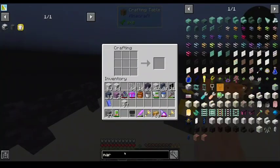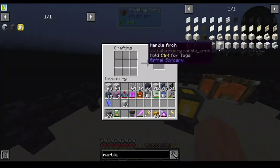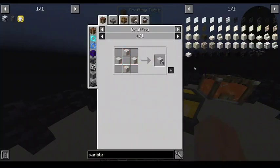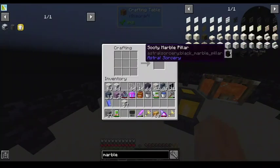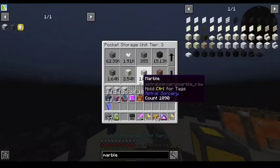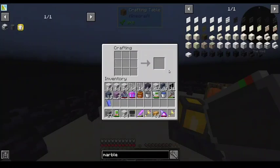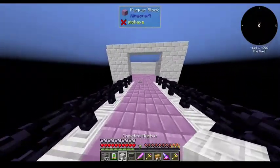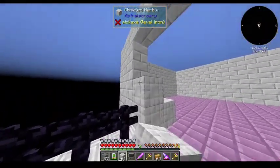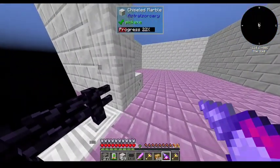Do you have Thaumcraft in this pack? We do not — there's no Thaumcraft. Thaumcraft has a block that prevents mobs from walking over the top of it. I could do Botania flowers that do something like that. Yeah, you could stick a floating one by the door and it would prevent mobs. Probably two for symmetry's sake. So how does that look? That's a good block — I like that block.